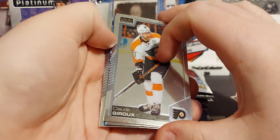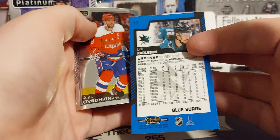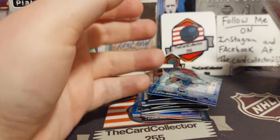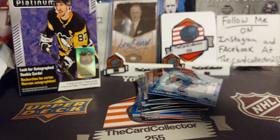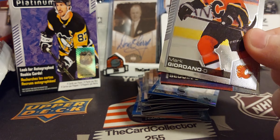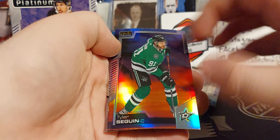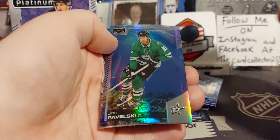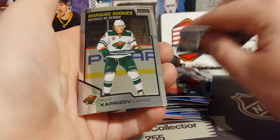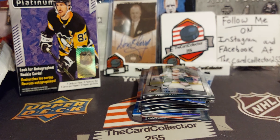Next we got Giroux, Dougie, Errol Carlson Baloo, and an Ovechkin — that is base. This pack did not want to open, so maybe this is a good one. We got Giordano, Tyler Sagan Sunset, Joe Tavalaski, and Kaprizov — just a base but still sells for a decent amount of money.